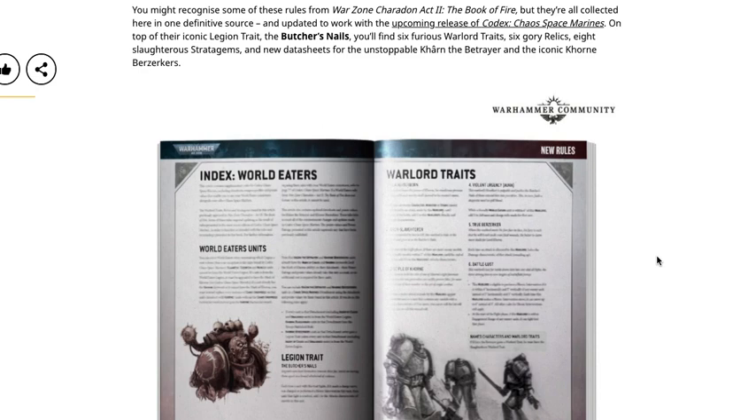So they have the legion trait — the Butcher's Nails — then six warlord traits to choose from, six relics, eight stratagems, and new datasheets for Karn the Betrayer, who is an HQ character choice, and for Khorne Berserkers as well. Very cool.